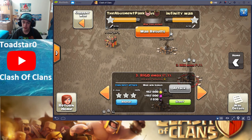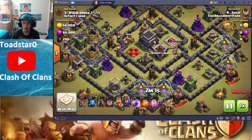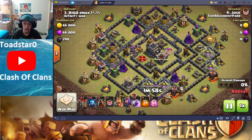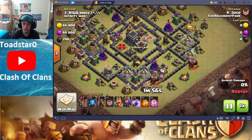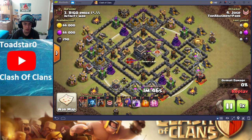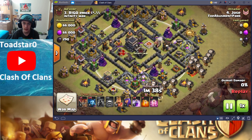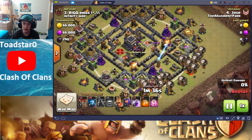Let's start off with number three right here, which is Jose attacking their number three. I'm going to zoom out just a little bit, and it looks like he's using Lava Loon — pretty good attack. He's going to draw out the Clan Castle, which did not seem to have anything. We'll speed it up just a little bit until he places something. Alright, so he's going in — there's no troops in the Clan Castle.